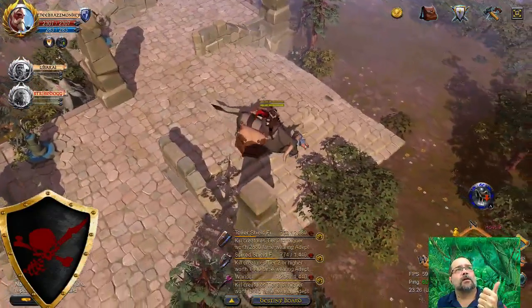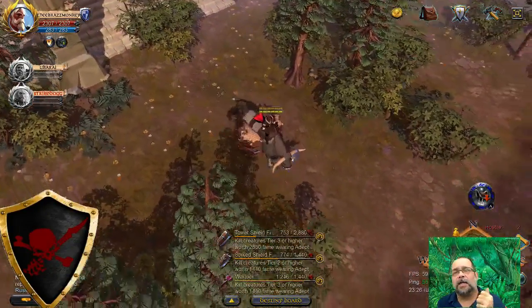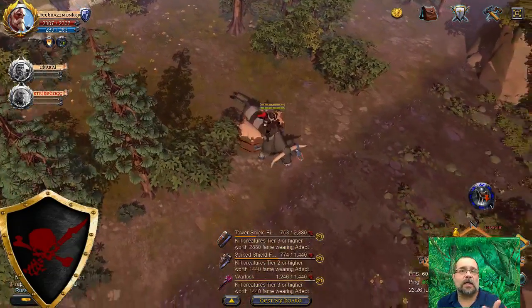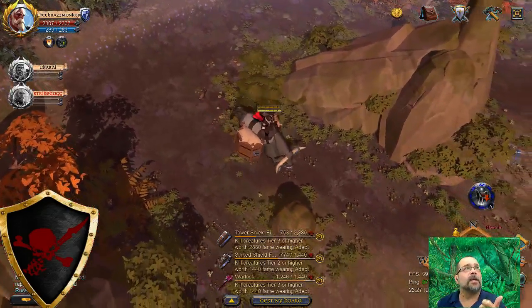They have GVGs — guild versus guild. It can be a five versus five man team for territory, or it can be a twenty versus twenty for a territory. Open world PvP can have a couple hundred people.